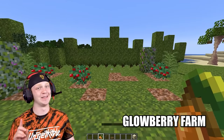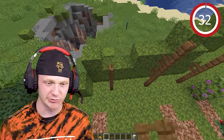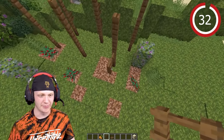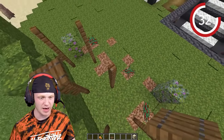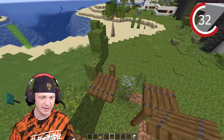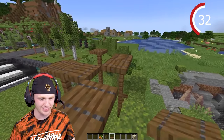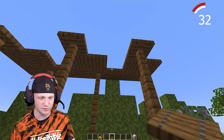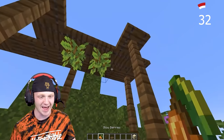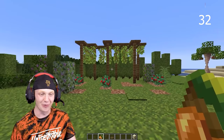A little glow berry farm — this is really cool. Start by placing down a bunch of fences to make a little canopy. Once the fences are placed, put a bunch of trapdoors on top and connect them all. Then hang glow berries from the ceiling. Looks really good in the corner.